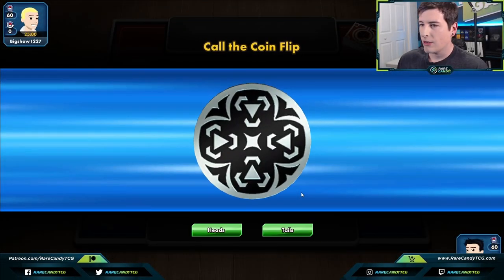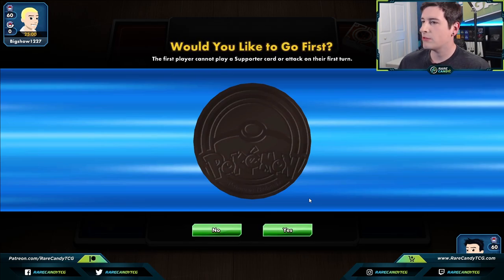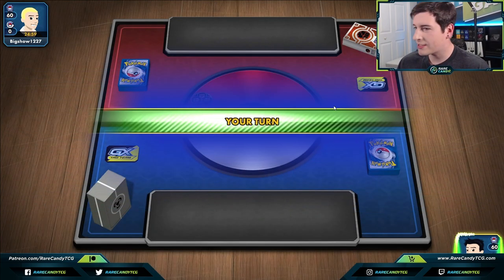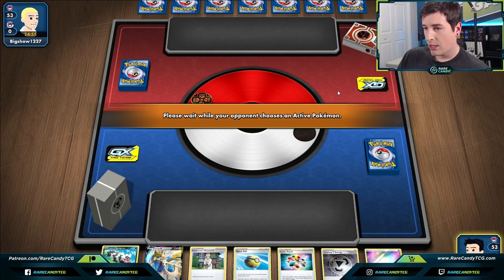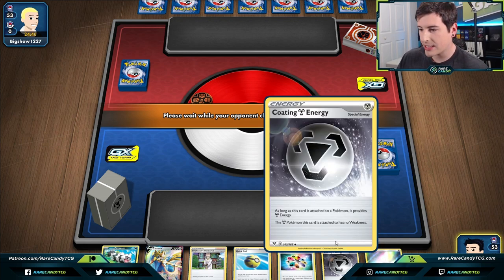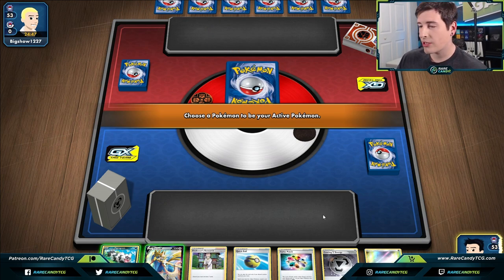Here we go — we've got a game against Big Show and we do win the coin flip. We'd like to go first to get some extra energies in play. Not a bad opening hand — we can Quick Ball, weigh the Metal Turbo Patch, attach it to the Active, and attach a Coating Metal. The opponent has the fighting deck box, so it could be something like Coalossal.